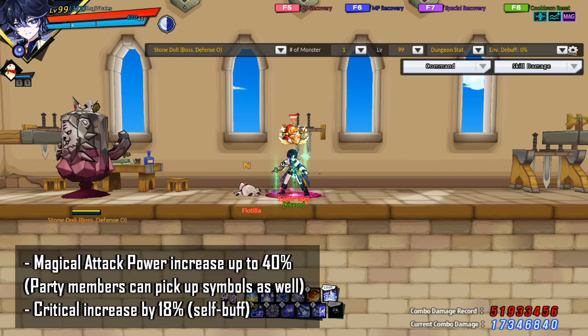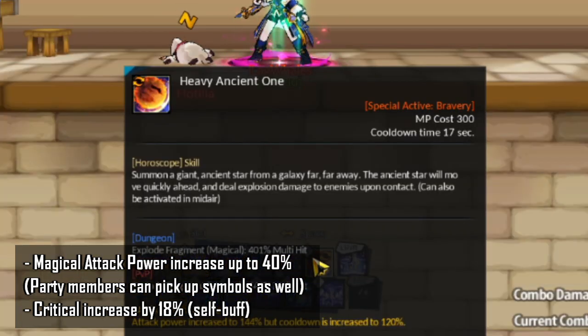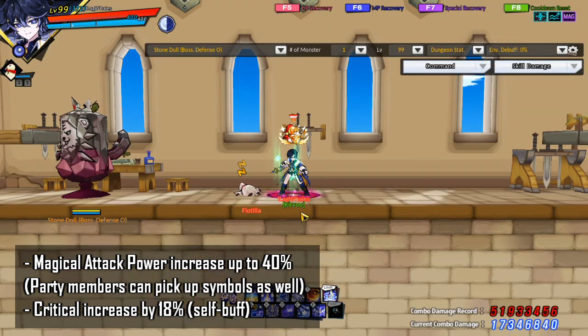When the Aquarius card is activated, the Aquarius symbol will form upon successful attack with a horoscope skill. If a skill is a horoscope skill, it will say so in the skill description. Your magical attack power will increase 1% every time you gain an Aquarius symbol, with a max of 40%. You lose 5 stacks every 15 seconds.